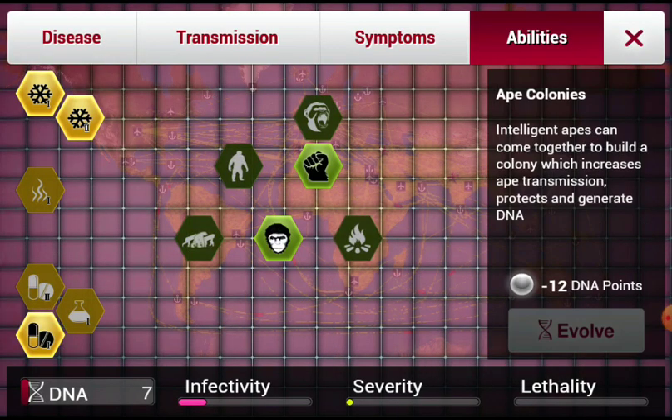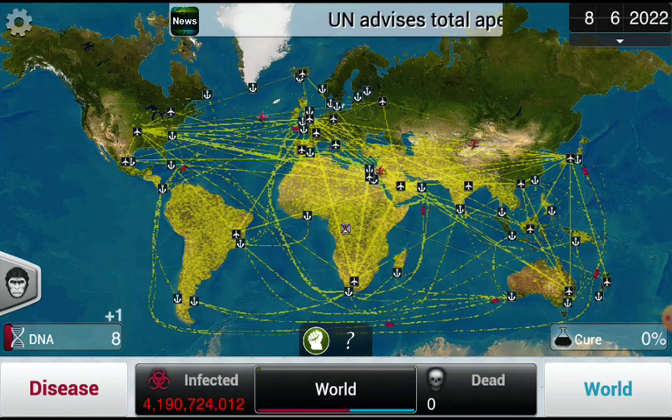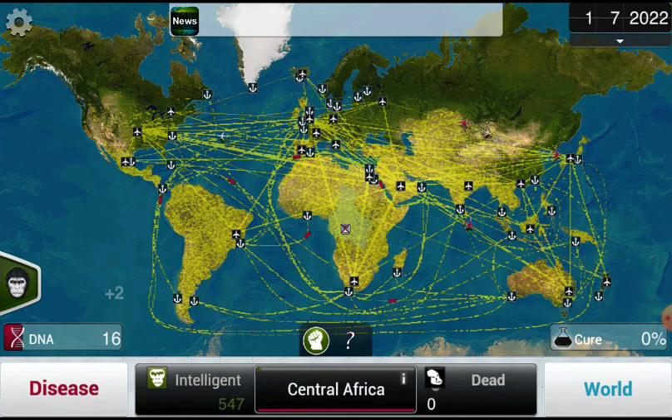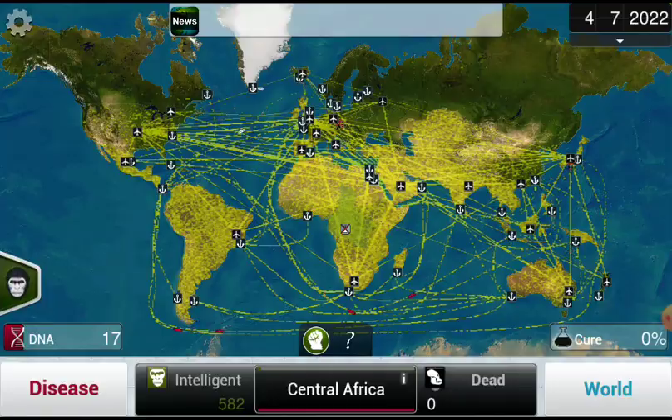Ape Calling is probably one of the better things you can build. It'll give you DNA points so you need to spend them to get the things. Put this on the side and it tells you how many intelligent apes are in the world. Here in Central Africa we have 400,000, so that's the best one to pick.